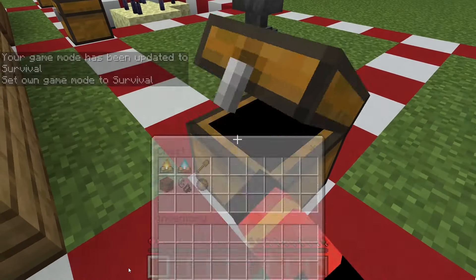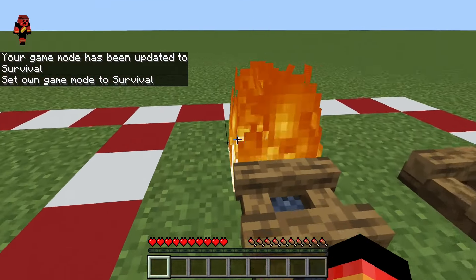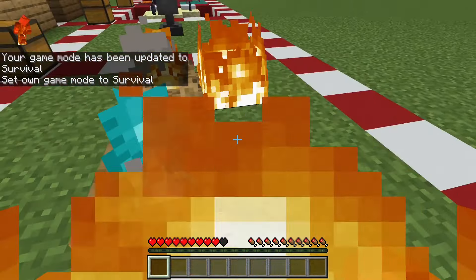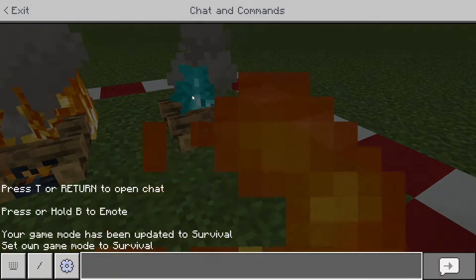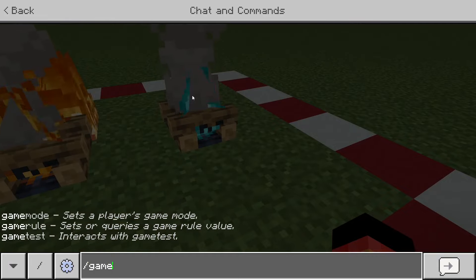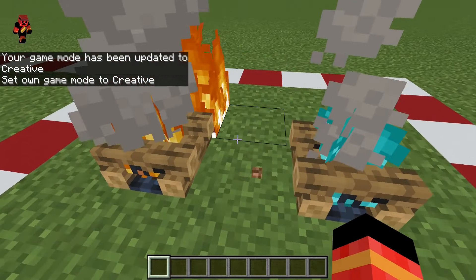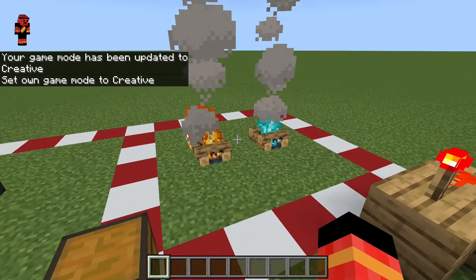Now I'm in survival mode. If I jump into this fire, I will light these two campfires. Switch to creative before I die — and there we go. I lit those two campfires again.